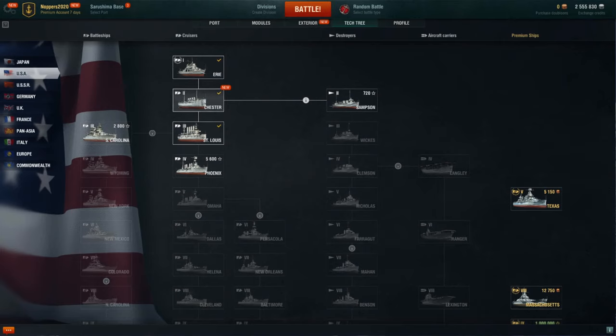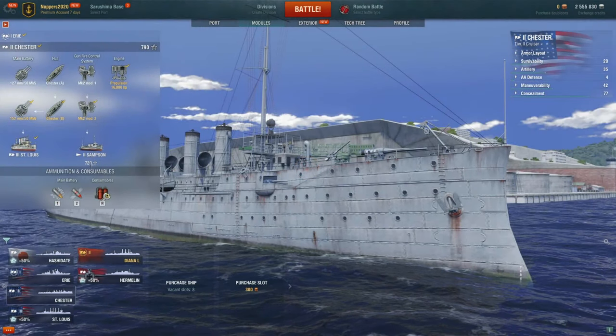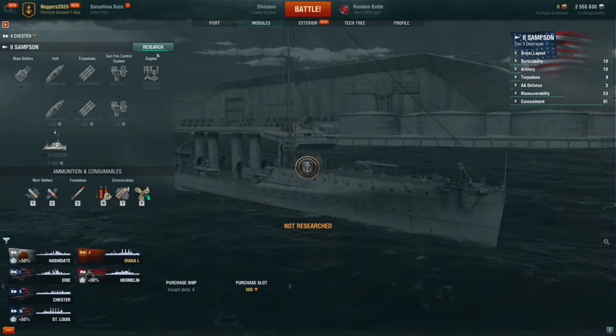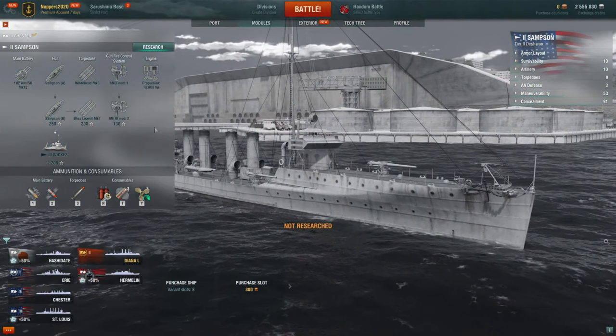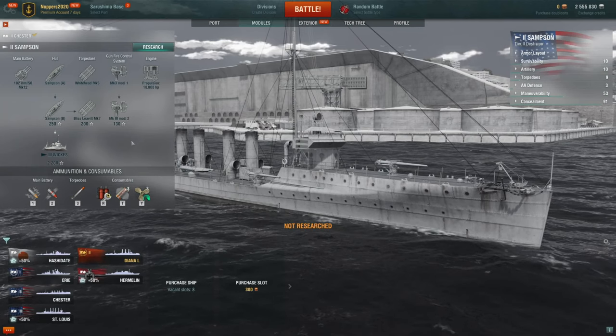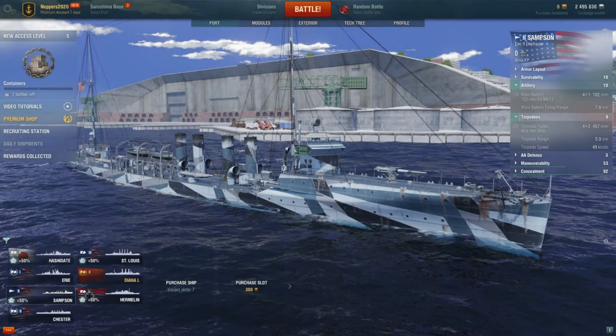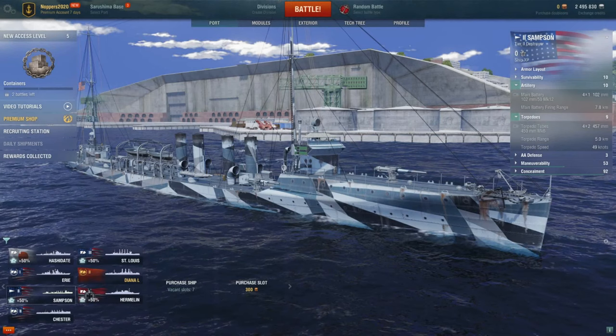Our other options are still available because we've still got the Chester path across to the Samson to go. So we'll go back to the Chester and we can unlock the Samson if we've got enough experience — yes we have. So let's click on the Samson and open that up. I've purchased it already and you can see I've applied camouflage to the ship. It provides bonuses like reduced detection range, degraded dispersion of enemy fire, and bonuses to things like experience or credits.